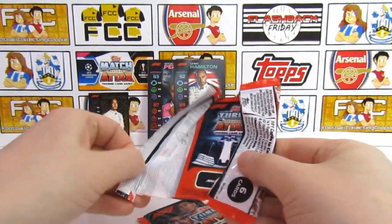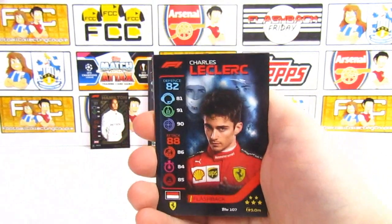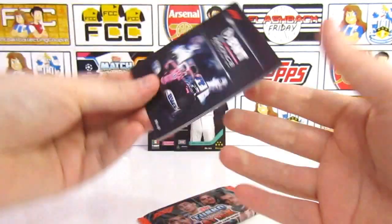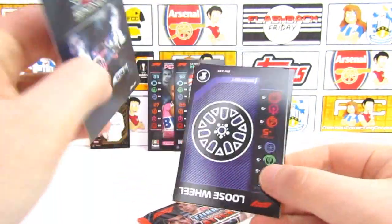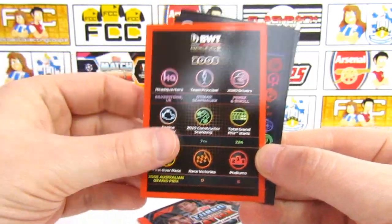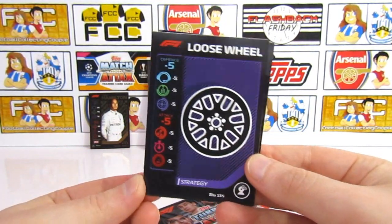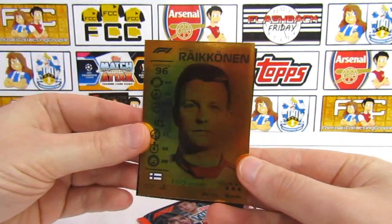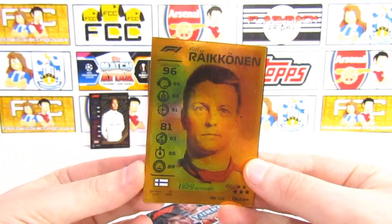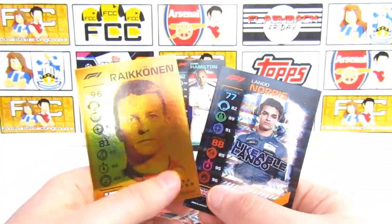This is our first actual pack. It starts awesomely with a flashback Leclerc - look how swerve he is. We've got a first F2 duo card. Then we've got the Racing Point team card - formed in 2008, their first ever race was the 2008 Australian Grand Prix. We've got a strategy card with the loose wheel. And we've got a gold race winner - Kimi Raikkonen in our first pack! 96 in defence - what a pull. And we've got a Lando Norris holo as well. Kimi Raikkonen in gold - awesome first pack.